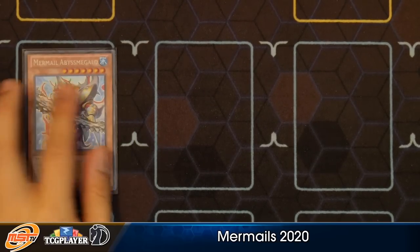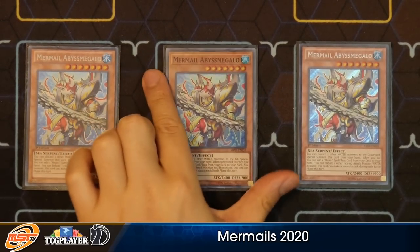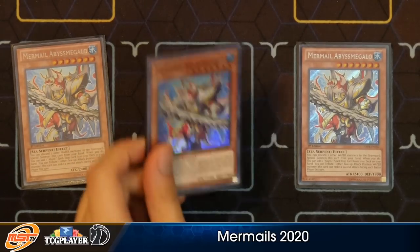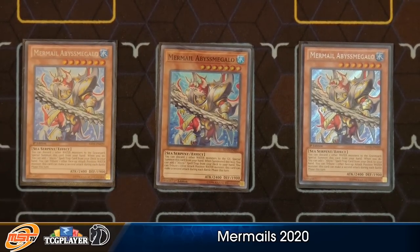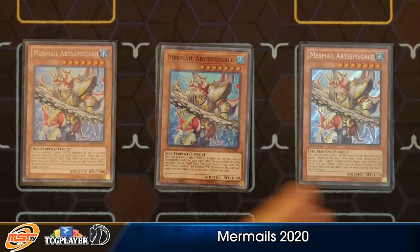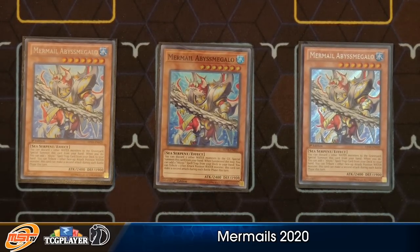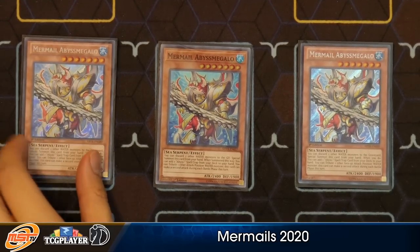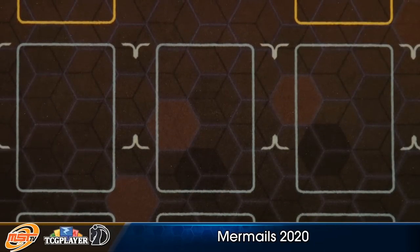Starting off the build, we have Abyss Megalo. You can play two copies or three copies. Make sure you don't run a super rare because it will always be in your hand paired up with the other one — it's awful when you open multiples. On the other hand, you always want a discard outlet in a Mermail deck, so that's why you can do so. But you can cut it to two because you have so many water-based discard outlets that you will always be able to proc off a lot of your Atlantean cards, and this will also search your Moulinser — the spell negator.